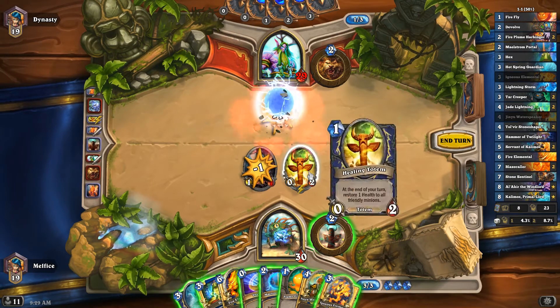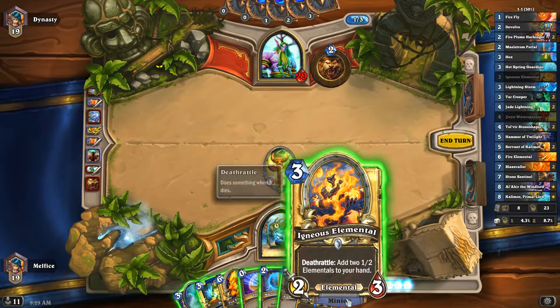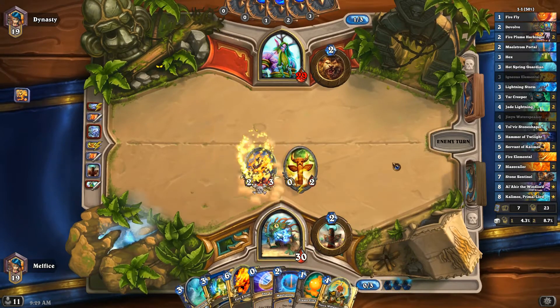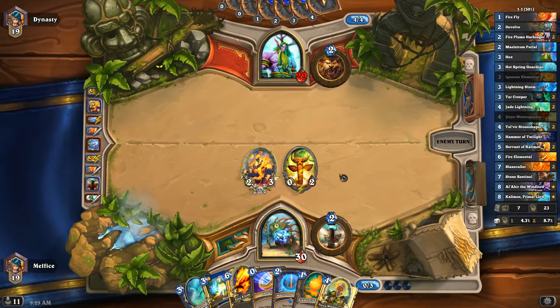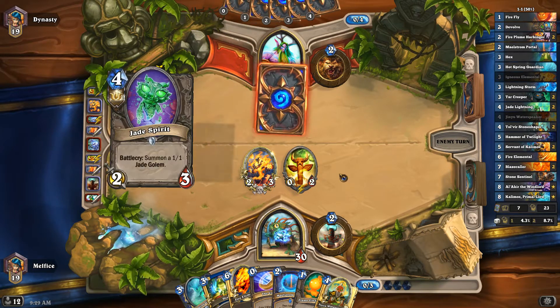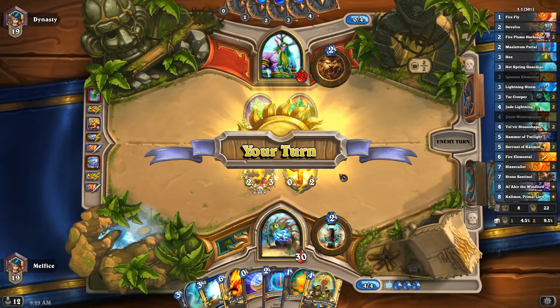Going to ping it to clear it and go for the totem or face. I'll play this — it counts as an elemental and I get a token, which should really help. Hopefully we'll get a good four drop; Stone Shifter would be best. Shamans tend to do very well against druid, though elemental druid might be a tougher matchup. Okay, he's on jade — he just had that card for the effect.